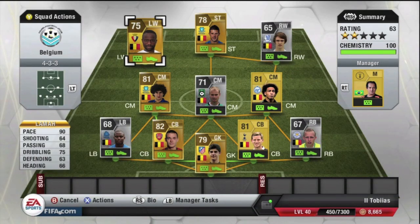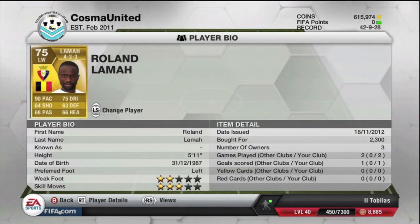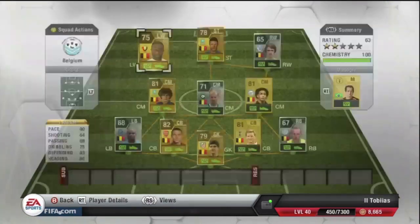We've got Lamar on the left wing here. He's only 75 rated, but he's got 90 pace so he's an absolute asset up front. As you can probably tell, these three quick players up front give you a massive advantage over your opposition's defense. Lamar actually does come in at 2,300 coins because of his pace — even though he's only 75 rated overall.